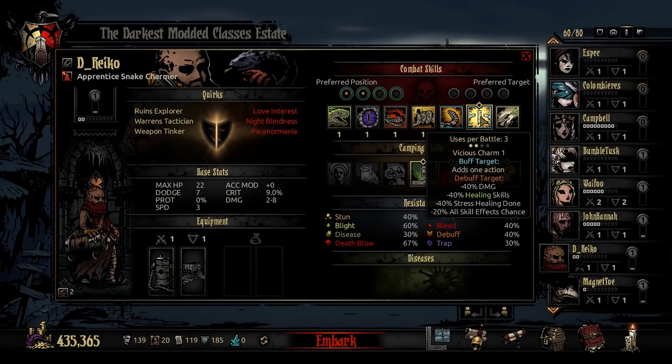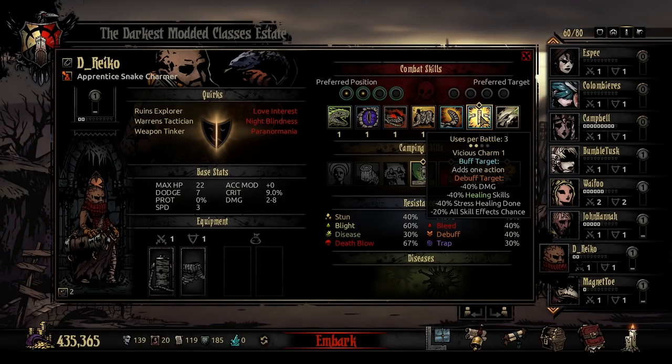Next in is Vicious Charm. Vicious Charm can only be used in position 3 or 4, and only 3 times per battle. It buffs a friendly target to add 1 action — giving it an extra turn this round — but also debuffs that target minus 40% damage, minus 40% healing skills, minus 40% stress healing skills, and a flat minus 20% to all skill effects chance. The idea behind Vicious Charm is you are literally giving another member of your team an extra action, but because that's very powerful, you're also debuffing their efficacy almost by half.